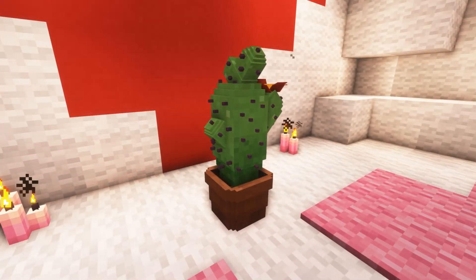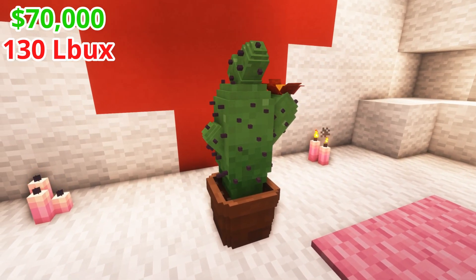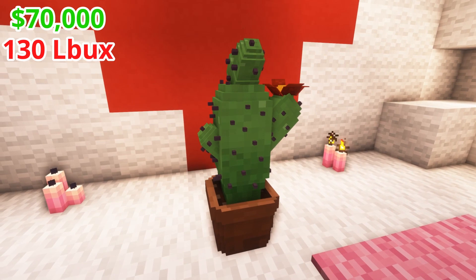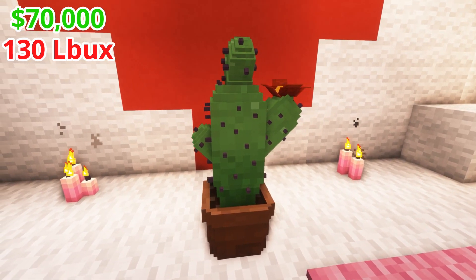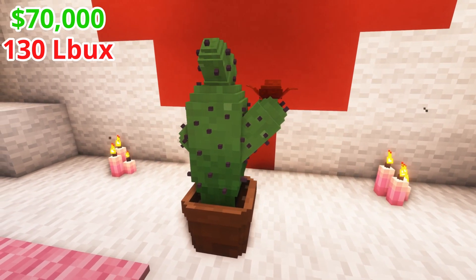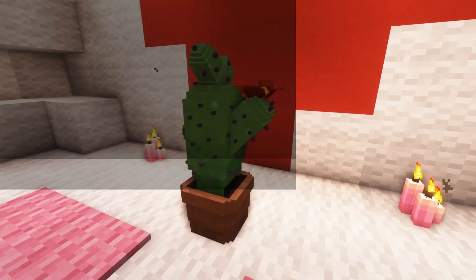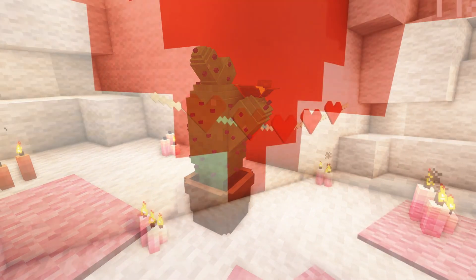After that, we have the Loving Cactus, which for $70,000 is definitely worth it, I think. The cactus is detailed, it has a nice flower pot and a nice flower up on the side. This can be used in a desert-themed base — not really Valentine's Day — so if you have a desert-themed base, I would definitely put some of these around to add a little bit more detail.